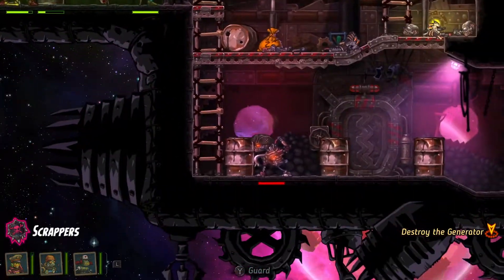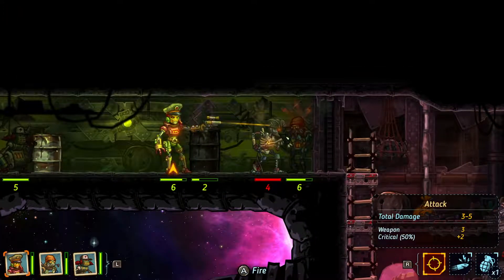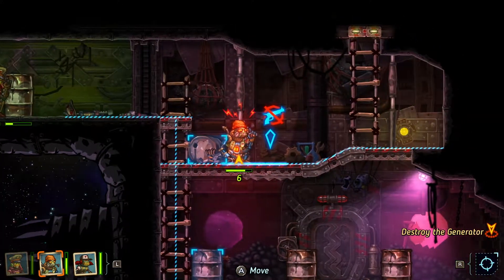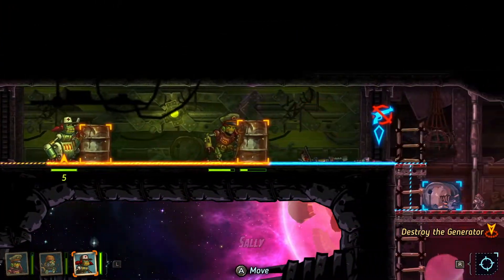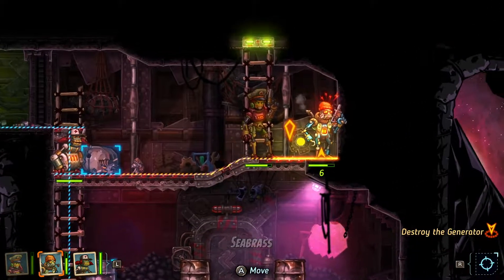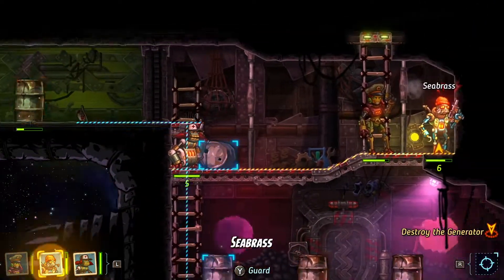What you're really here to know is what to expect from the gameplay. This is a turn-based RPG — as you encounter enemies you go into turn-based movement. Each turn you can move so many spaces or sprint, meaning you can move extra spaces. However, if you choose to sprint you cannot shoot your gun that turn.